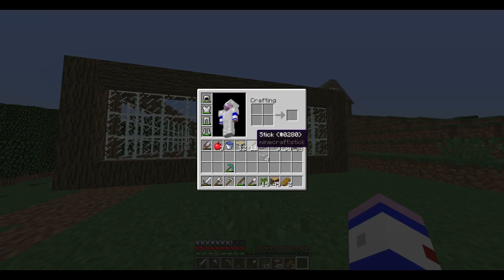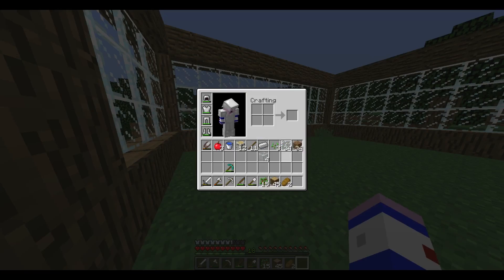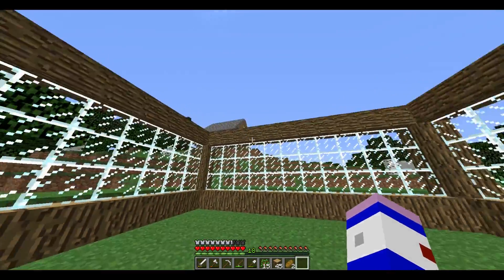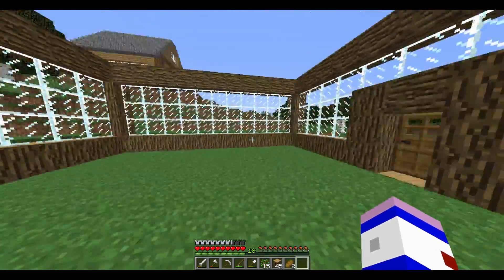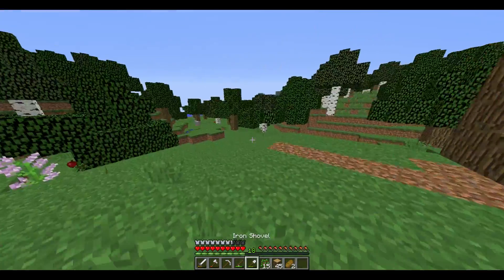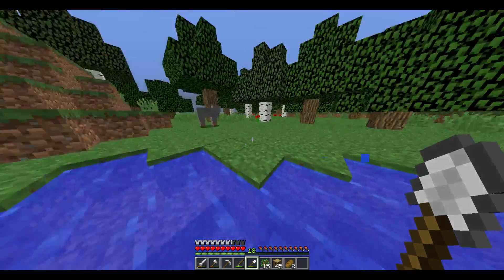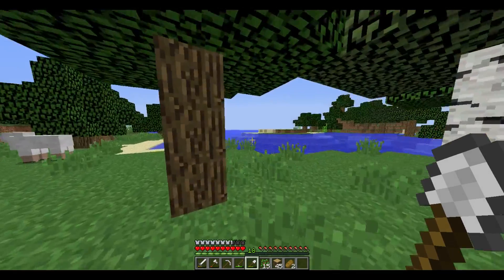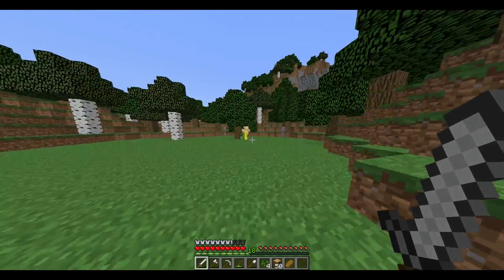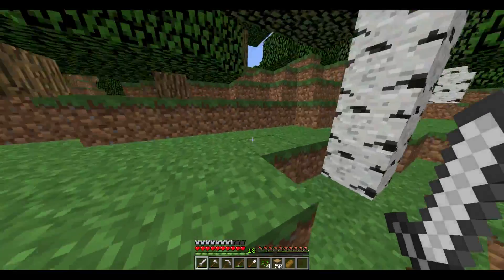We got that little part done - exciting to see it coming together. This is why I'm making a mine - we need coal and we've got very little. I wasted some glass, so I need even more to finish the roof. I can't wait when we get this mine up and running because off camera I'll do lots of mining, and then we won't have to worry about iron, coal and all that stuff. I'll see you guys in a second when I get another stack or two of sand.